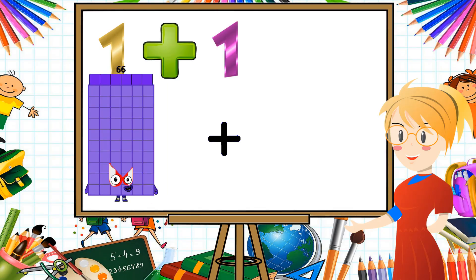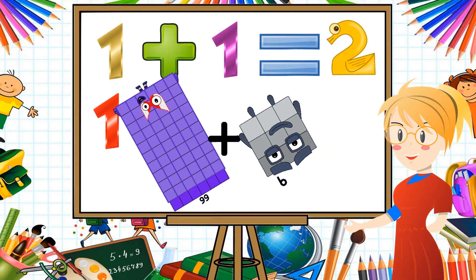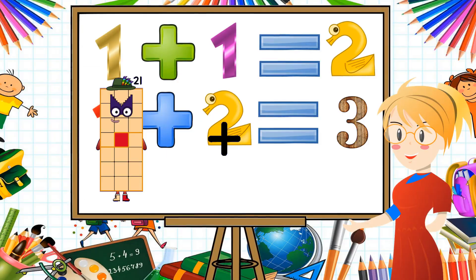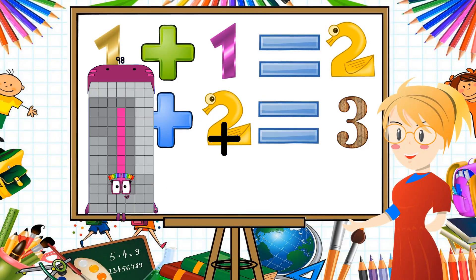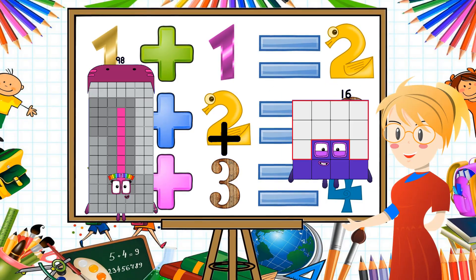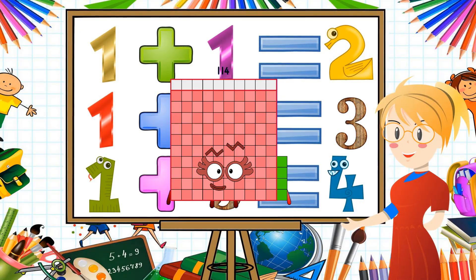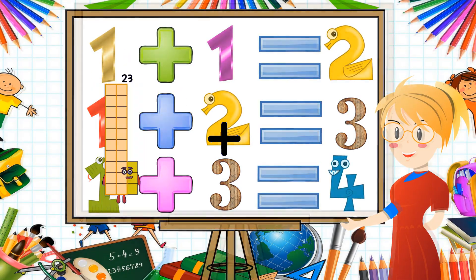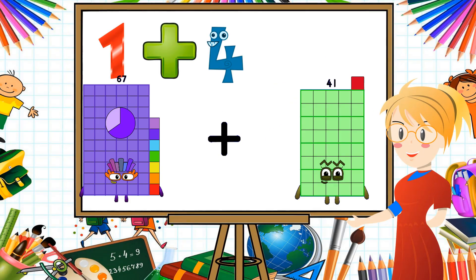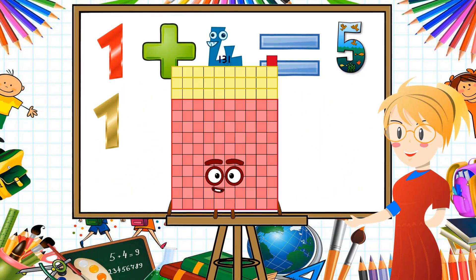Sixty-six plus nine equals seventy-five. Ninety-eight plus sixteen equals one hundred fourteen. Sixty-seven plus sixty-four equals one hundred thirty-one.